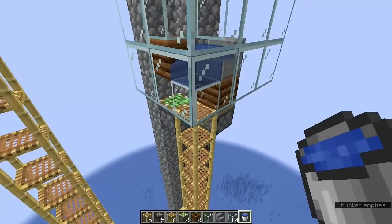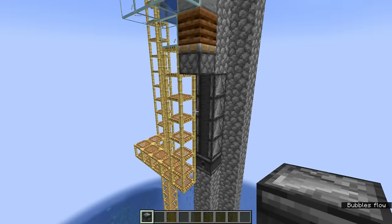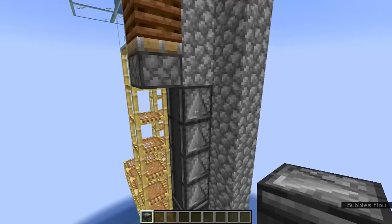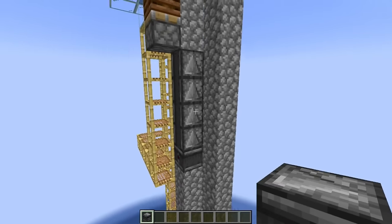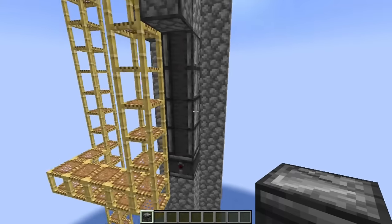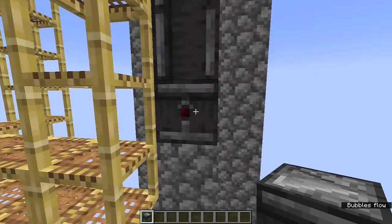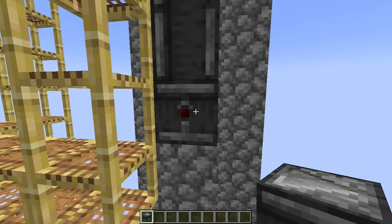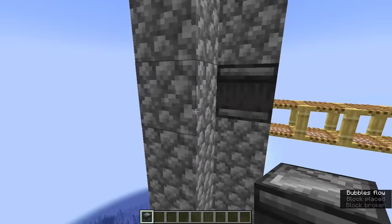Now waterlog the stairs before jumping down to the scaffolding bridge. Take a moment to look at the villager station because we're going to build similar ones below, but there are a couple of differences. Each station below has one fewer observer looking down than the one above it — this one has four observers looking down, so the next station below will have three, and so on. Another difference is that each station below will be offset just a little bit to the east compared to the one above it, so the bottom observer for each station may look into the water column from a different direction. This one looks east into the water column. The next two stations below will have the bottom observer look south, and the lowest station will look west.